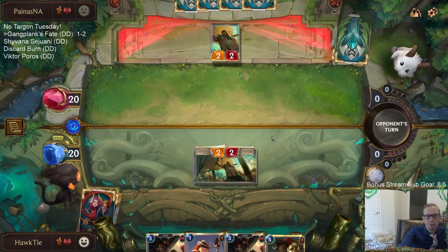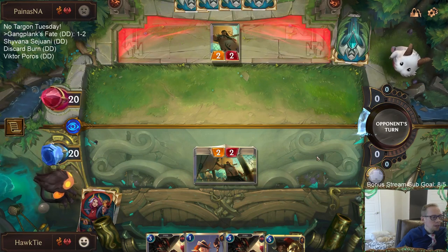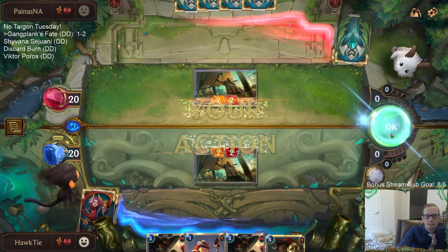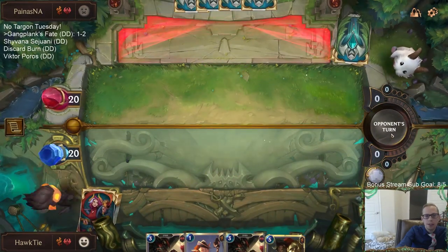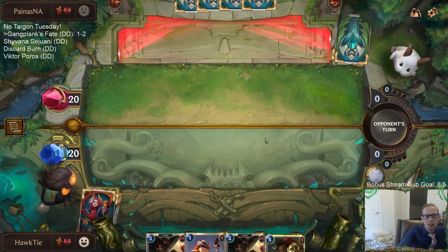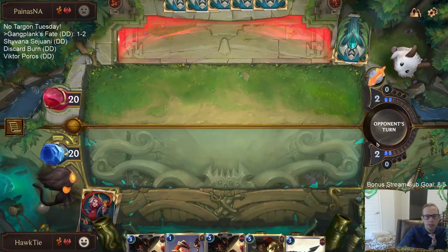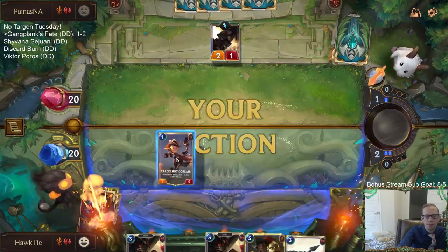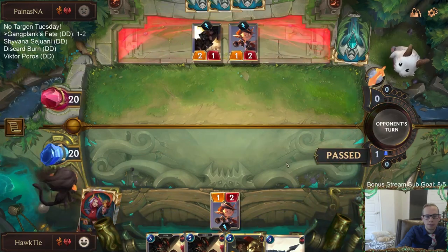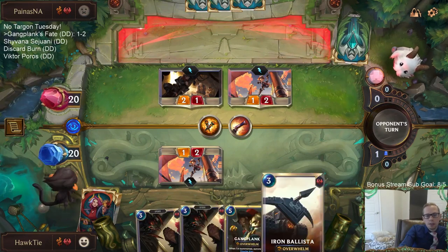If I would have played Corsair I would not have gotten through their Butcher, which is kind of what I was thinking - which is why I played Butcher. Why do I attack here? I think the trade's good for me in a Miss Fortune deck. I don't really like them having extra units that they can attack with in a Miss Fortune deck, so I think all the trades are good. I'll be playing the Iron Ballista on turn three.